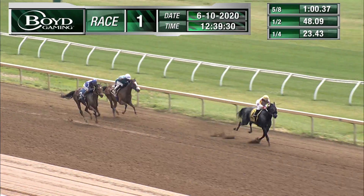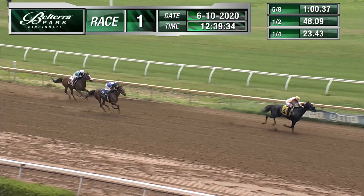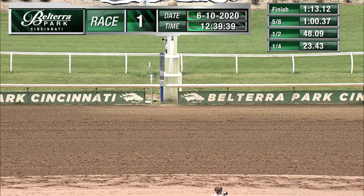And Dolly Deer, Eduardo Perez up, inside the sixteenth pole, is going to draw away for fun in today's opener. Second is Hydra's Hope, third Highly Visible, running fourth is Legend Bound.